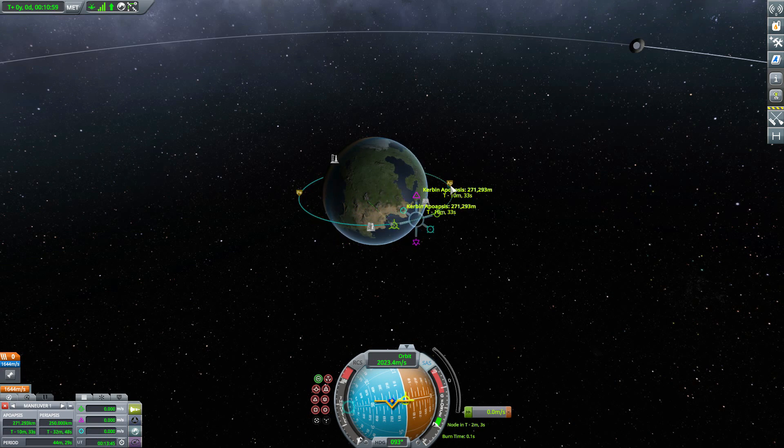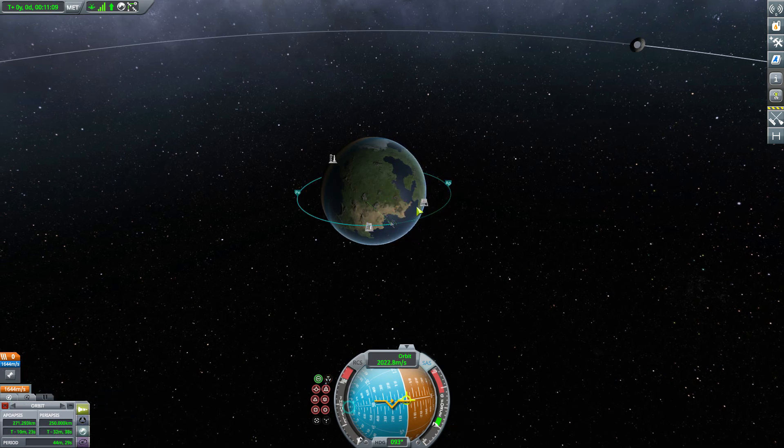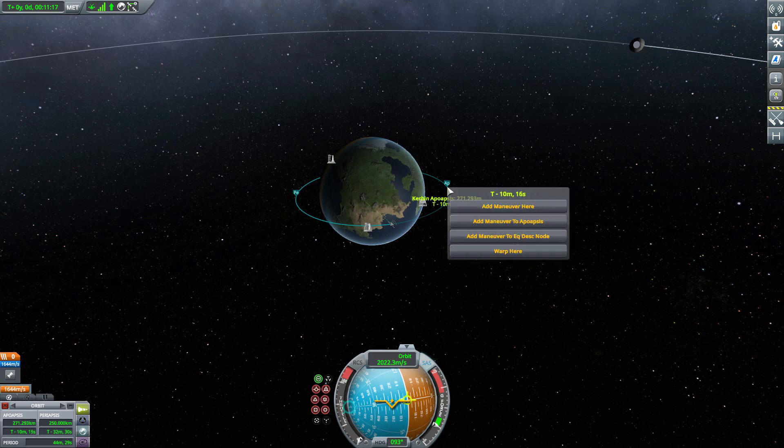But what if you want it directly on the apoapsis? Sure, you can click near it and then adjust it, but you're never going to get it quite right. That's where one of the first really great features of this mod comes into play. If you are near the apoapsis and give it a click, we now have a new button to add a maneuver node directly to the apoapsis.